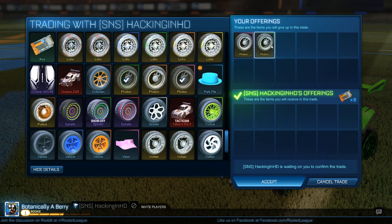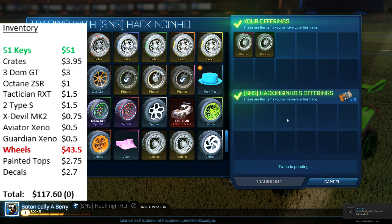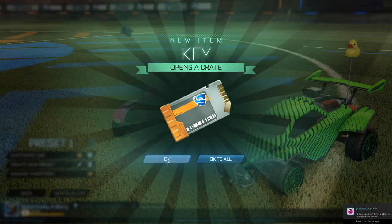Onto the next trade — I managed to sell my pink photons and my forest green photons for 6 keys. We bought the pink ones for 2 and the forest ones cost us about 2.5, so we're looking at about 1.5 keys profit here, and that's pretty good.